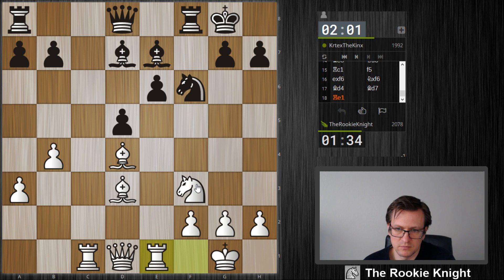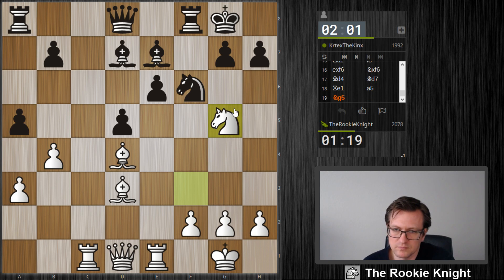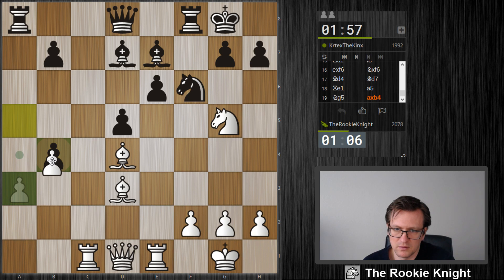Knight g5 is an option and then I can even threaten to take here and take on h7. So maybe now knight g5 — let's try it! He wins here but I win the pawn, and I have all my pieces eyeing here. Maybe I can play something like rook e3, just moving the rook over to h3. I can take on e6 maybe also — this becomes really sharp.